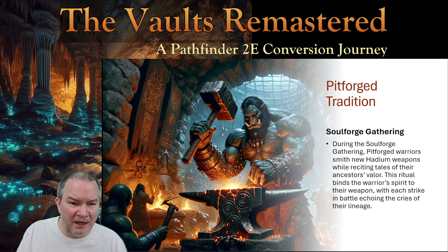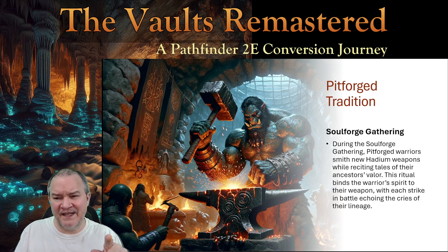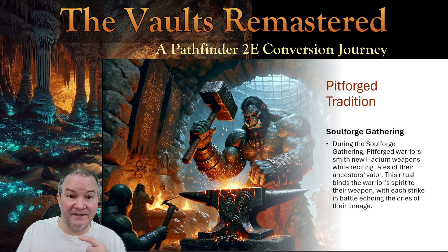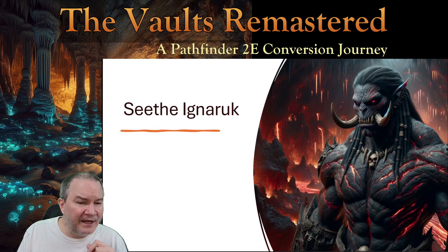The Pit Forged tradition is the Soul Forge Gathering: Pit Forged warriors smith new Hadium weapons while reciting tales of their ancestors' valor. This ritual binds the warrior's spirit to their weapon, with each strike in battle echoing the cries of their lineage. Not only are the screaming souls of the damned in there, but now you're hammering in your own spirit — dominating those souls, making them your servants. Spoiler: there's a later feat that grants the Pit Forged crafting bonuses and soul-binding abilities.